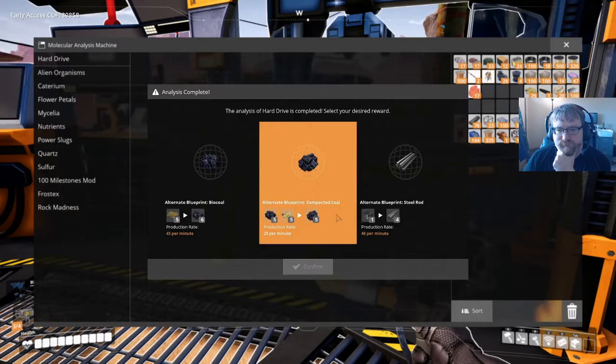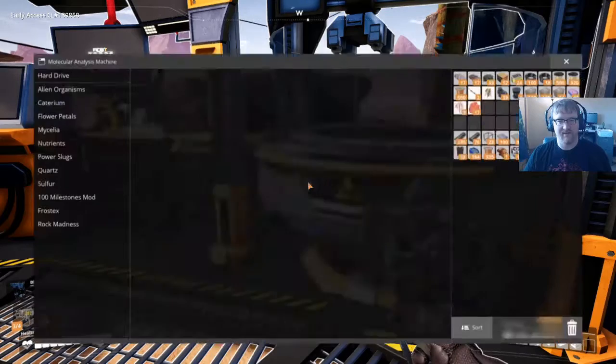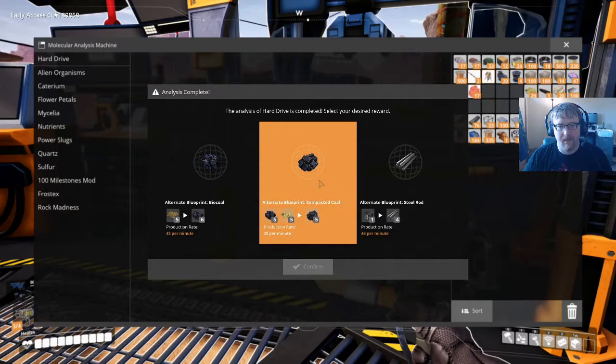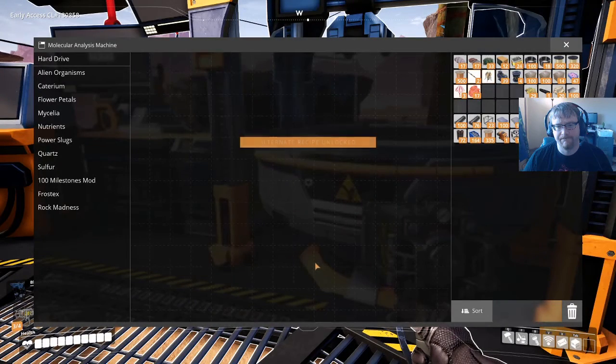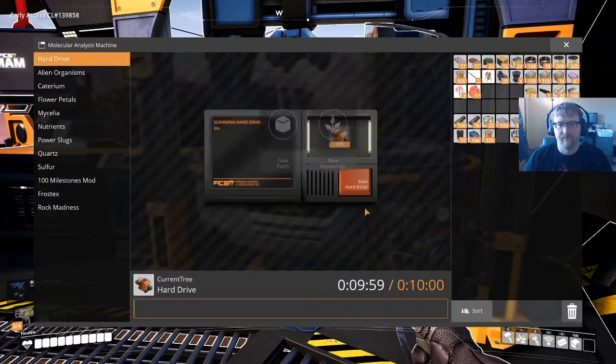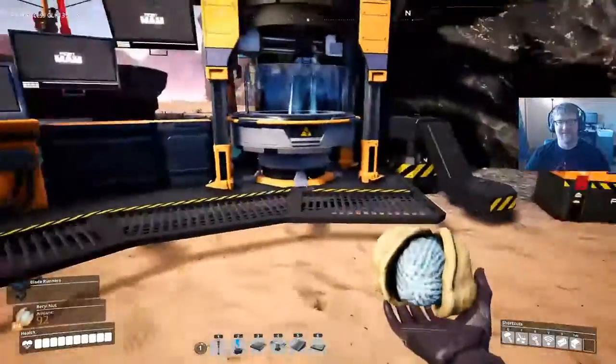I put a hard drive in the box to the right of the MAM if we want to try again. Can I just exit out of this and it'll give me new ones? No, of course not — we have to do a full restart of the game. I guess compacted coal? It's coal and sulfur — five coal, five sulfur, five compacted coal. And sulfur doesn't have much of a use besides explosives, and we have very limited use for those. Unless we want to actually mass produce bullets, which does sound kind of fun.